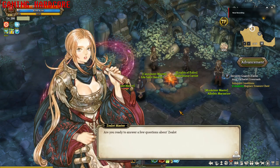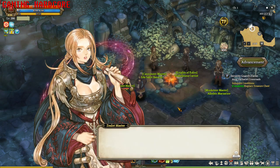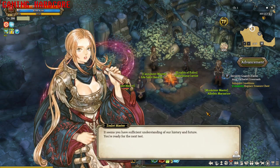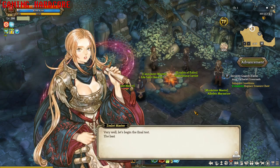Talk to the Sealot Master again and she will ask you another question based on the book you just read. After getting the right answer, you need to find another stone slab — but talk to the Sealot Master first before going to look for it.